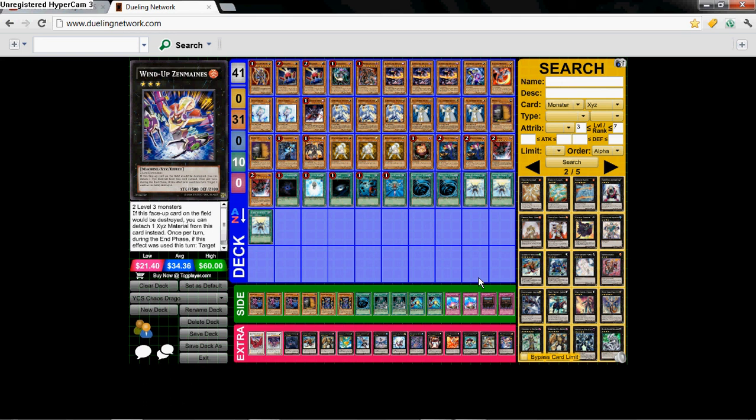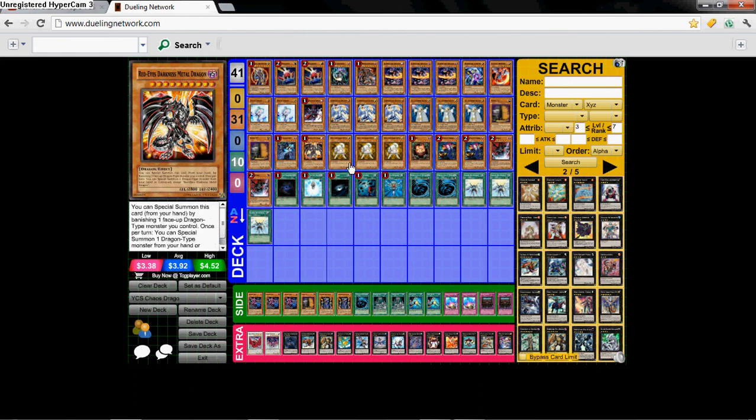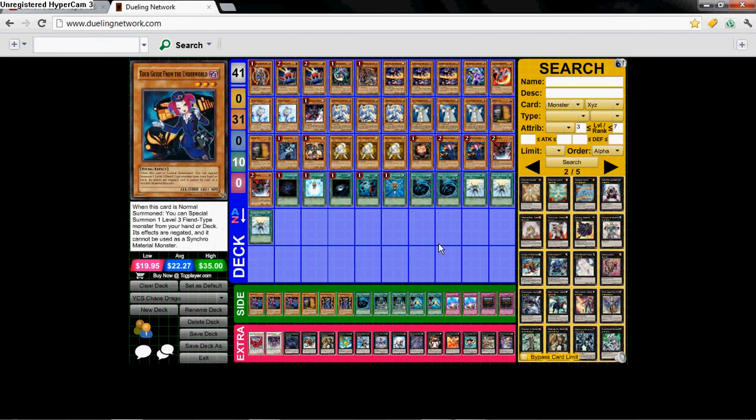They got so nerfed — with Chaos Emperor Dragon going to 1, Red-Eyes Darkness Metal Dragon going to 1, Tour Guide going to 2, and Future Fusion being banned. That kind of screwed up their day a little bit, but apparently they're still topping, at least top 8-ing at YCS Indianapolis.